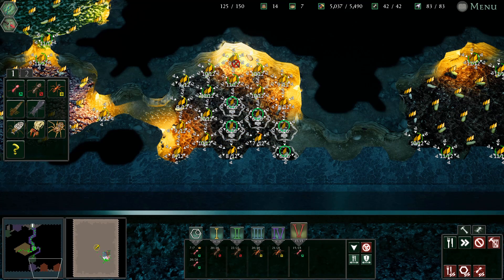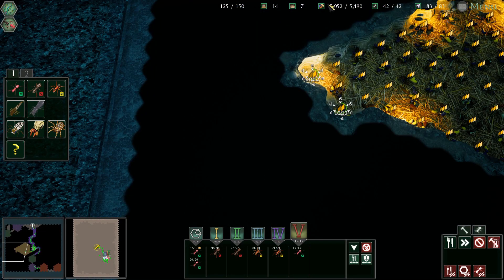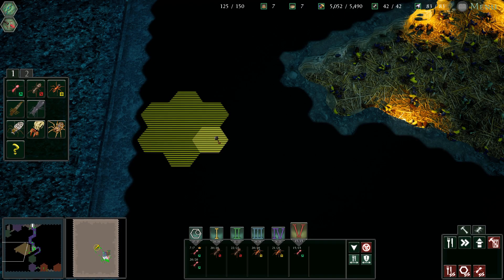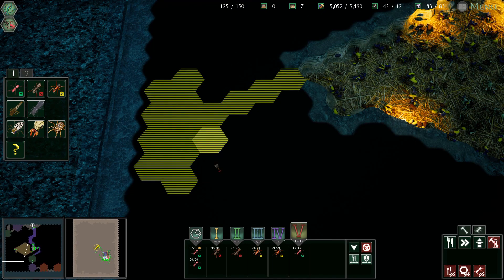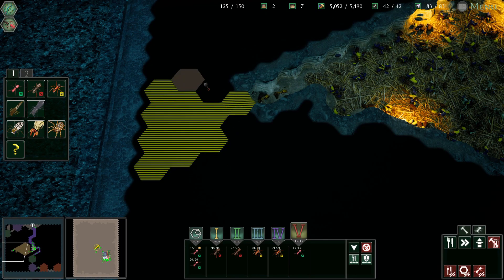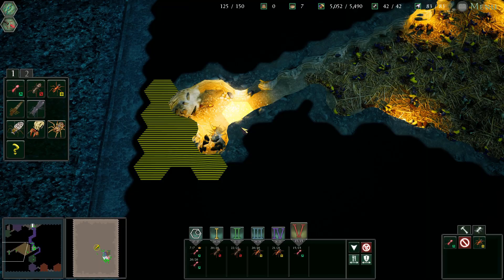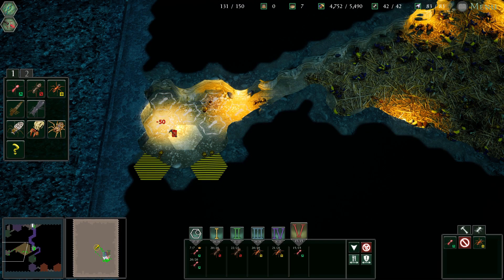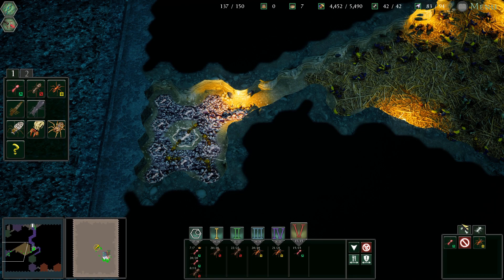Gotta upgrade literally everything in the colony. Now we have significantly more ants just working for the queen. We're gonna make a cute little brood chamber over here - we want them to be a bit more clumped like that. We'll make soldiers for this one, because we already have a really capable amount of mortar girls.